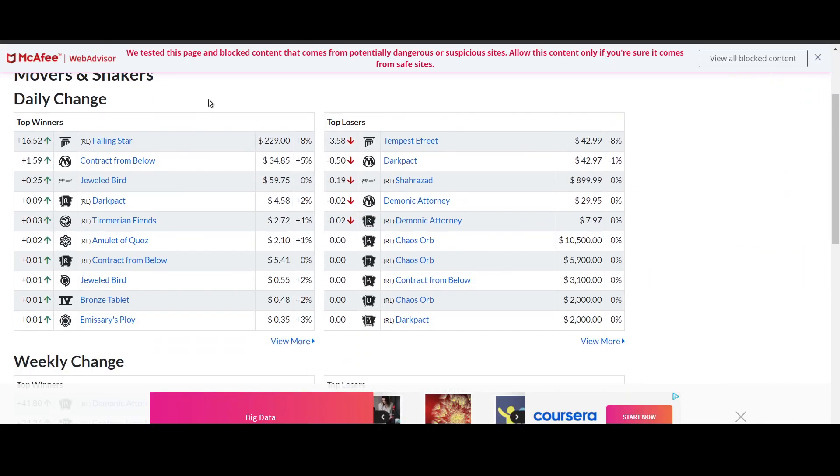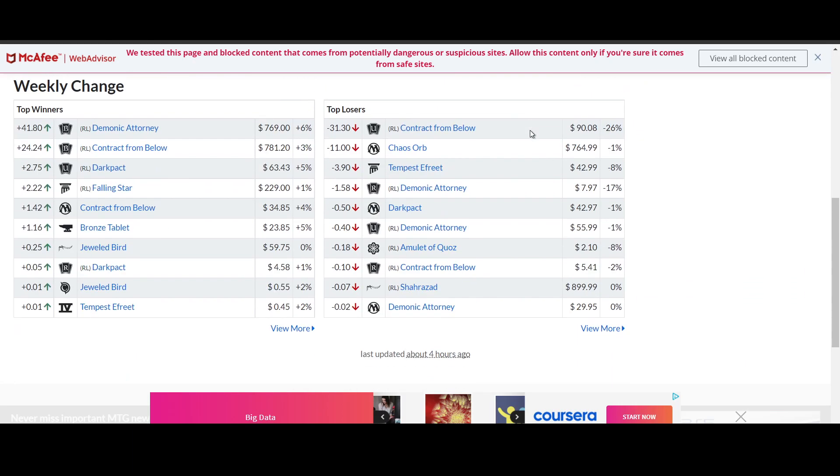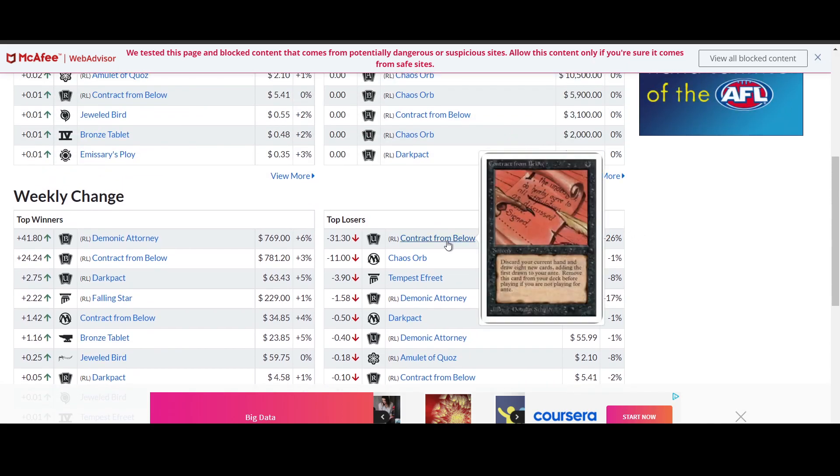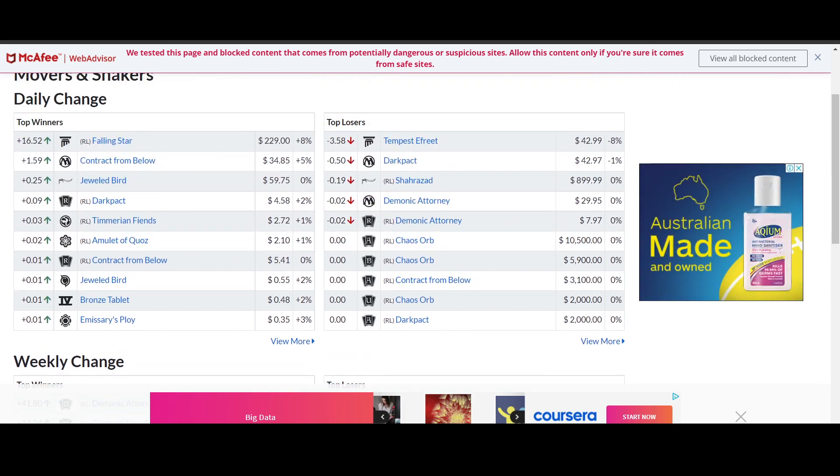Moving over to the Vintage marketplace — really nothing moving. You've got a 26% drop from an Unlimited Contract from Below, but that's about the biggest mover you can see here.